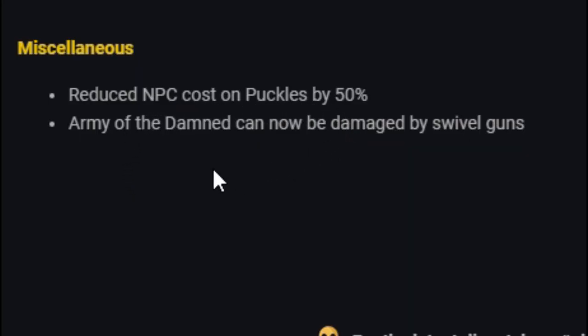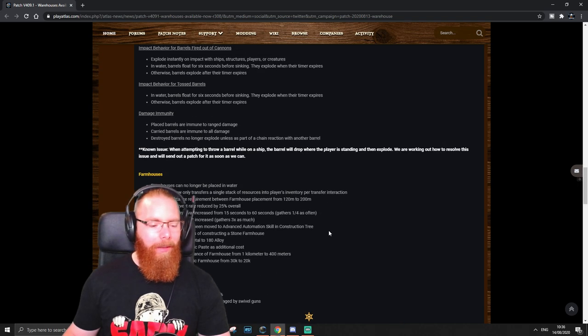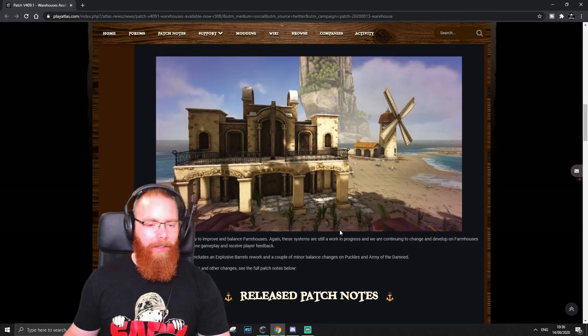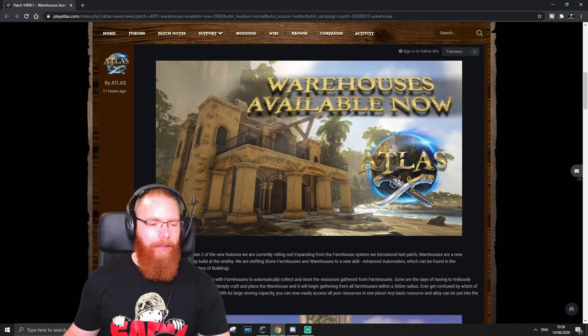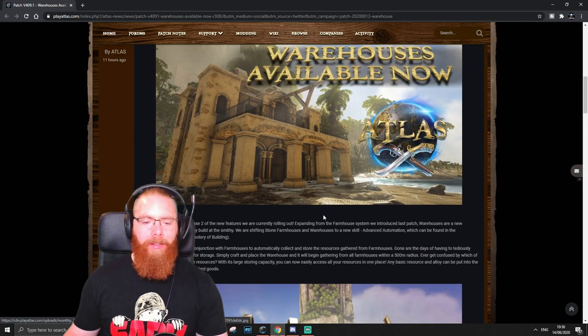Miscellaneous changes: reduced NPC cost on puckles by 50 percent. Army of the Damned can now be damaged by swivel guns — that is really cool. We experimented last season trying different things with swivel guns and setting up little traps, then realized swivel guns didn't damage the Army of the Damned. So yeah, this is pretty cool and I'll have to try some of that stuff out again. There are the patch notes and the message from the devs — some cool screenshots too, but we'll take a better look in game.